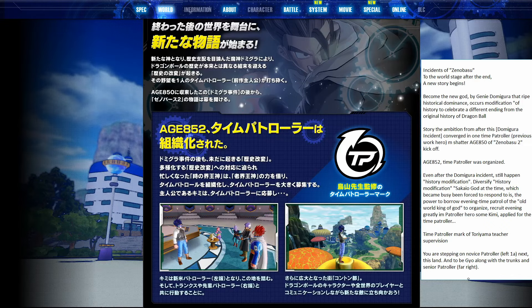Looking down here: 'You are stepping on novice patroller, left 1A, next this land, and to be Gyo along with trunks and senior patroller far right.' So in this picture, your character will be here — this is your new time patroller. And your imported character from Xenoverse 1, which should default to this one if you don't import your save data, is going to be a character in Xenoverse 2 that you will meet very early on. That's something I didn't know.